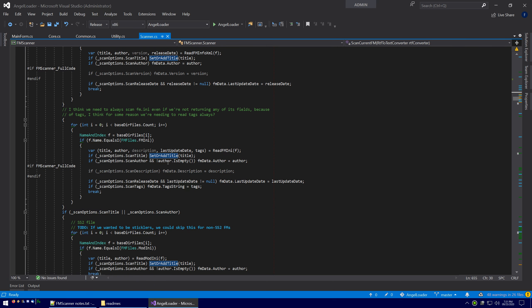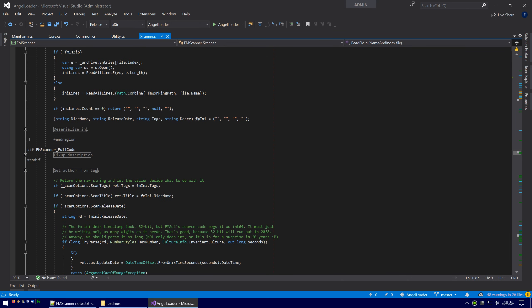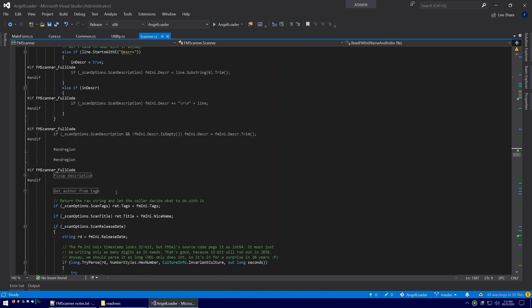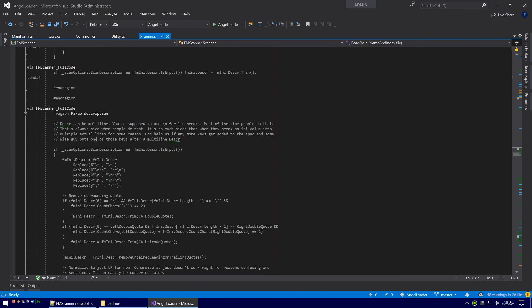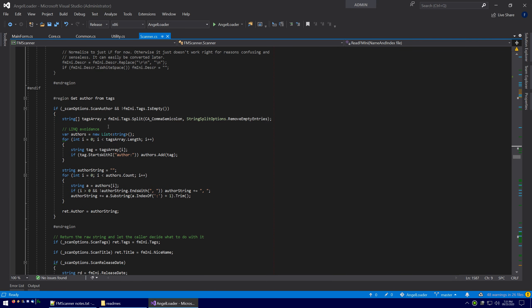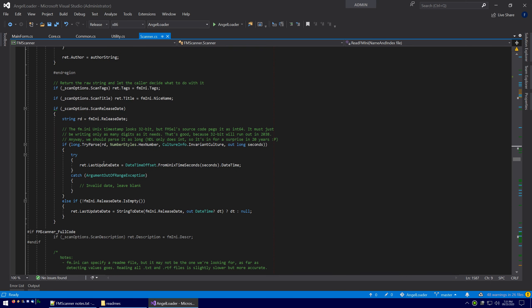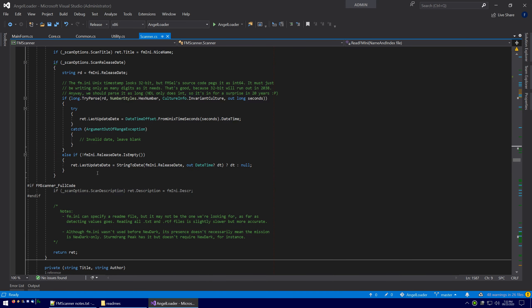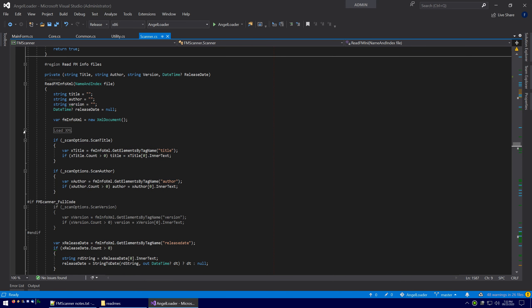We basically just scan them each in turn. The only thing really interesting in fm.ini is that we have to handle multi-line description key values — not even close to any spec; you're supposed to use backslash-n, but sometimes descriptions are multiple lines. We have to handle a lot of things that are non-standard and weird because we're dealing with other people's data, so we have to be very flexible. AngelLoader doesn't actually use the description stuff anyway, so we can ignore it for AngelLoader's purposes. Other than that, we're basically just grabbing values, and it's essentially the same thing with mod.ini in a slightly different format.